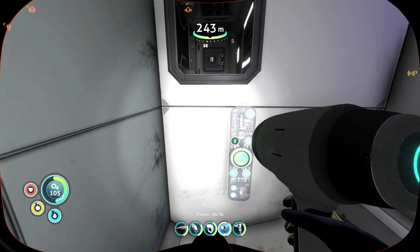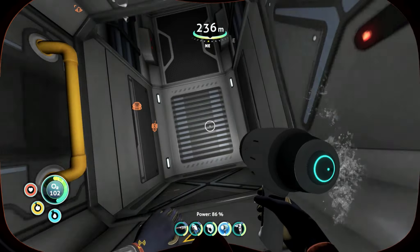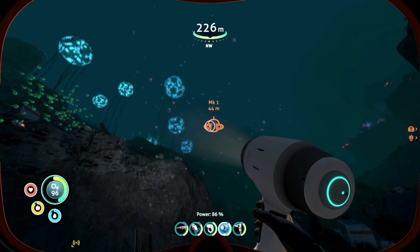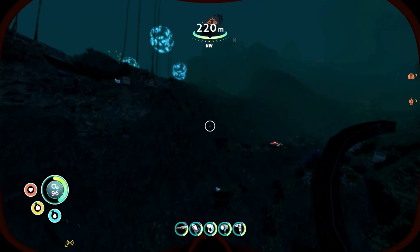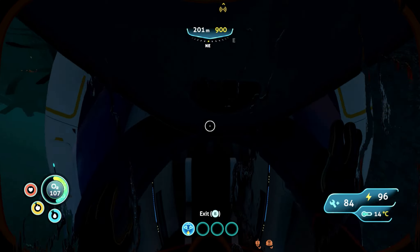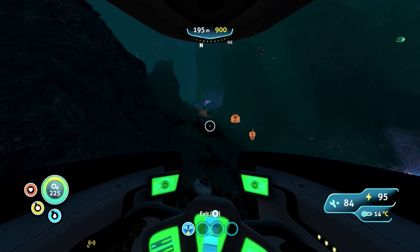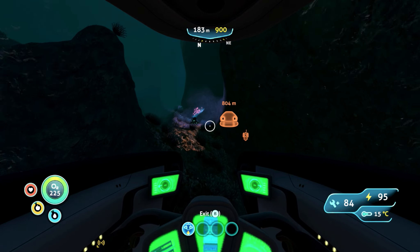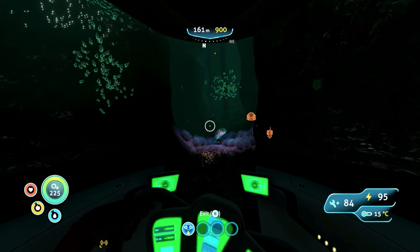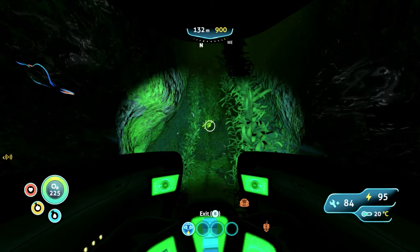Repulsion cannon — we must have already had that somehow, because it gave me two titanium. We have our drill arm fragments. Let's head back and start collecting resources or materials for our prawn suit.